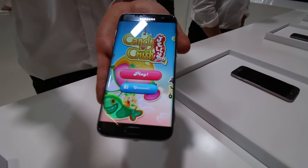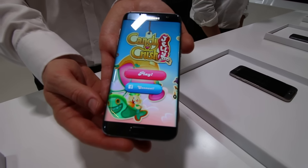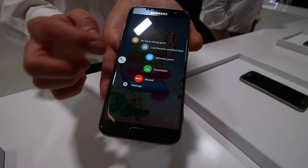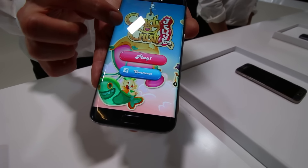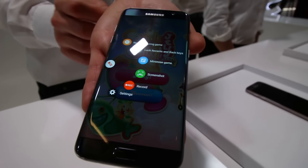Hey, it's Rob of Android.com. We're here with the Galaxy S7 Edge and a new feature called Game Tools that you can see on that little button on the left — you just tap it and it will launch this collection of options. If we just go through, up at the top...